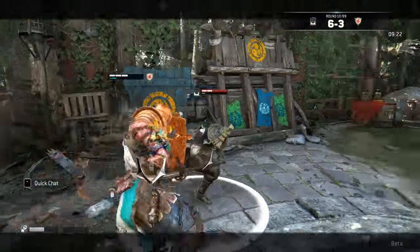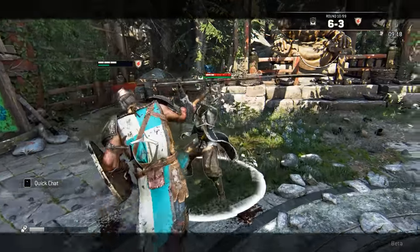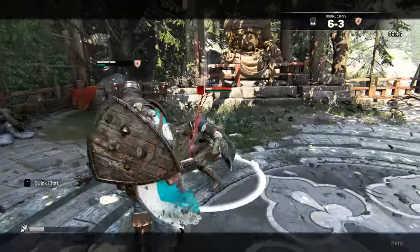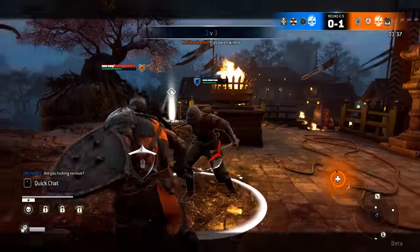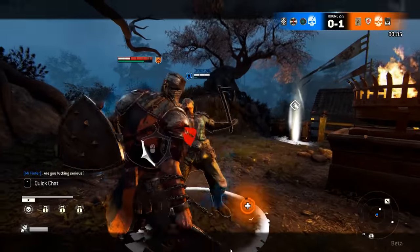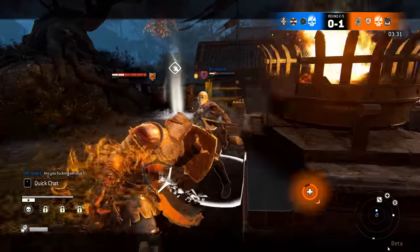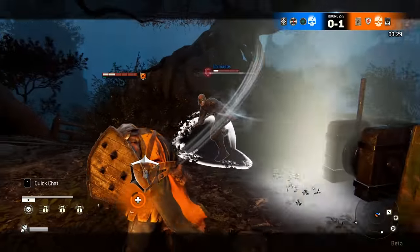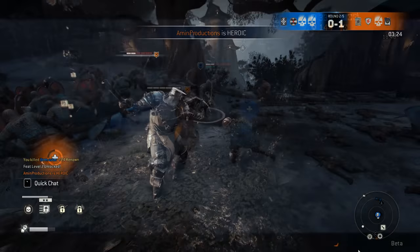The Conqueror can do infinite light attacks until his stamina runs out, but this is not useful because people will eventually parry you and kill you easily. One of the Conqueror's signature moves is the shield bash mixup. How you do this combo is simple: start with a heavy attack, then follow up with a guard break, and repeat it over and over. Keep in mind that assassins can counter this by dodging and parrying you.